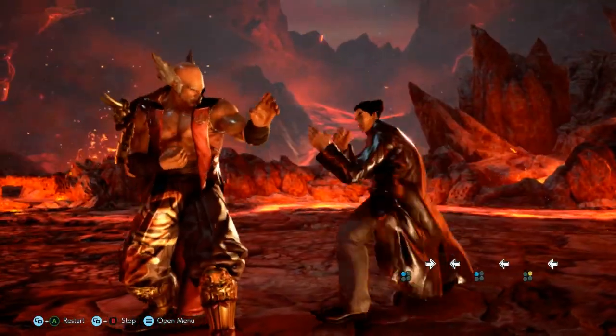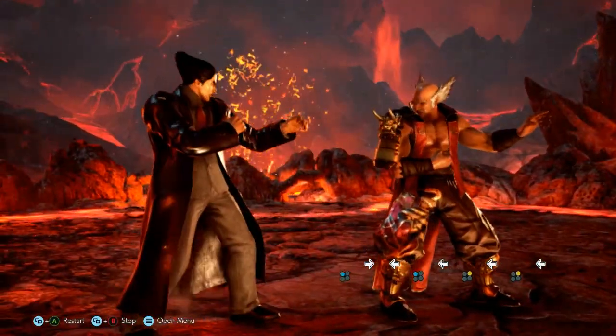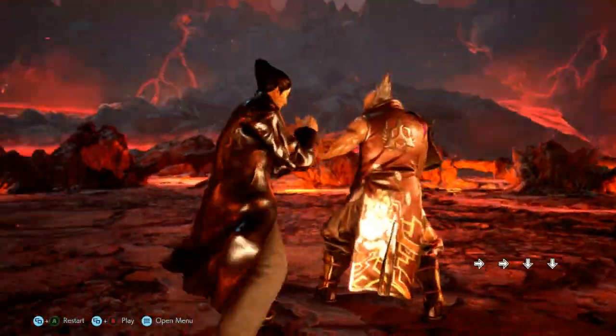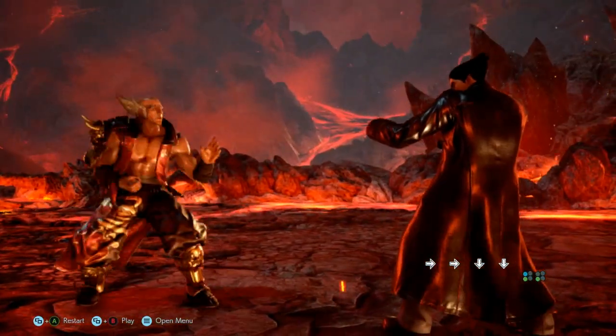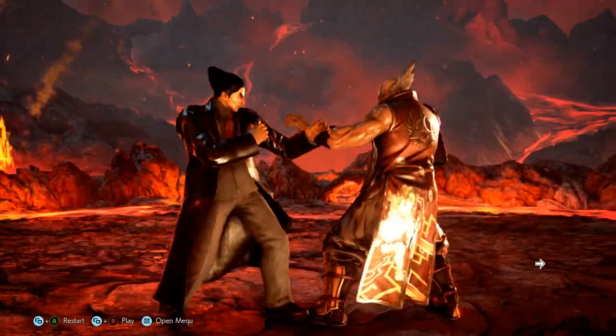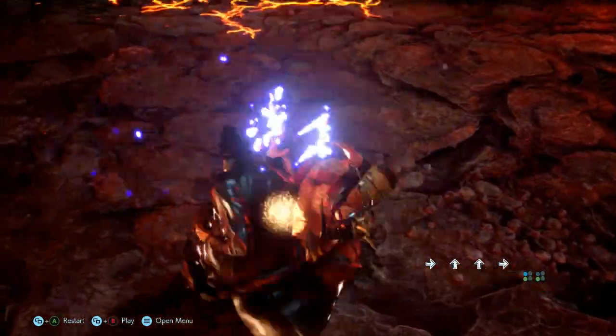Any throw with a general startup animation, unlike Eddie's handstand stance throw mentioned earlier, will gain a unique animation if performed on the side. If a throw connects to the left of your character, it is broken with a 1 input. If a throw connects to the right of your character, it is broken with a 2 input.